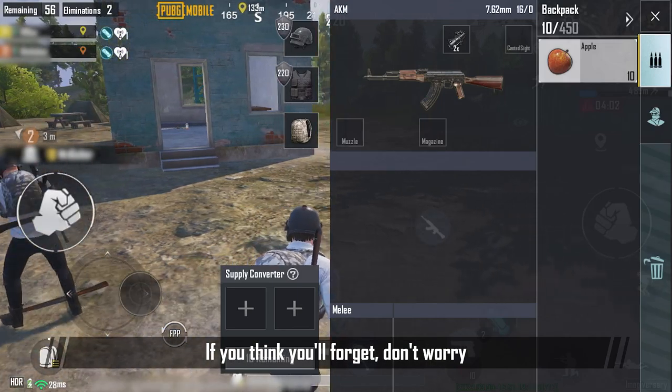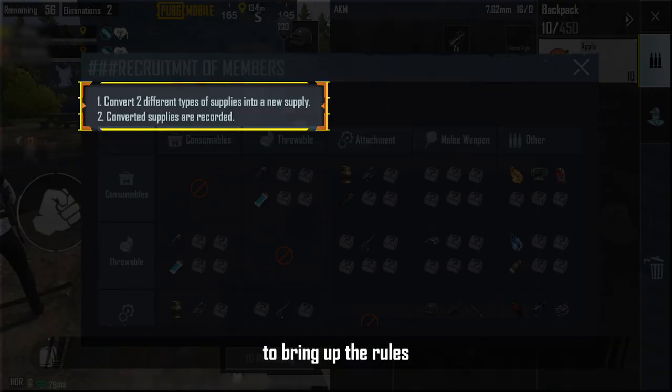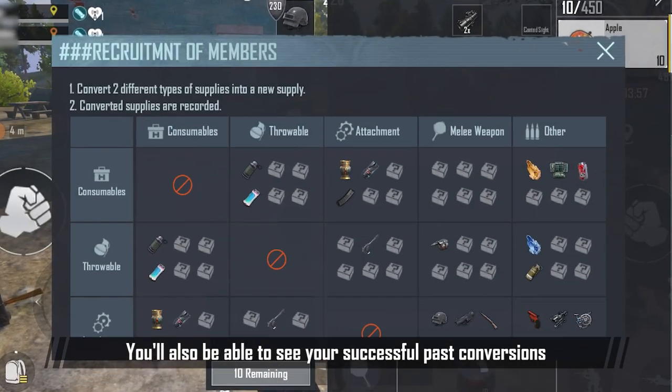If you think you'll forget, don't worry. Tap the question icon above the Supply Converter to bring up the rules. You'll also be able to see your successful past conversions.